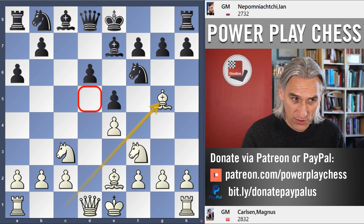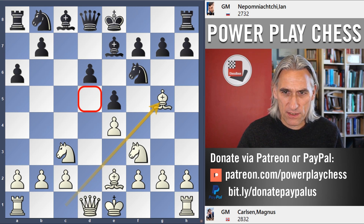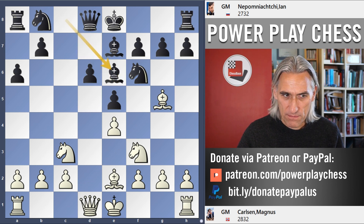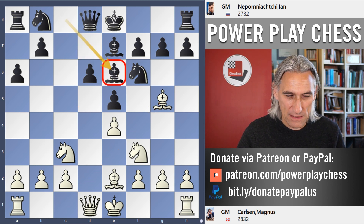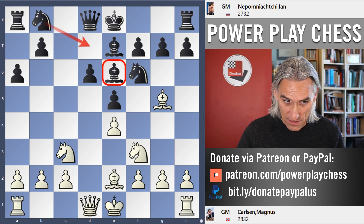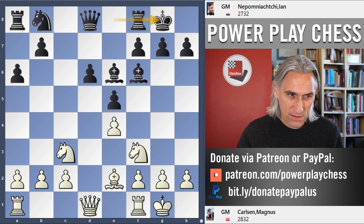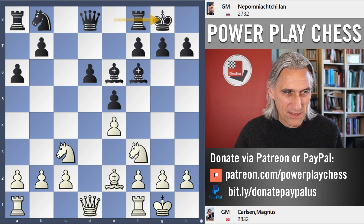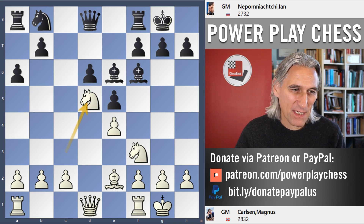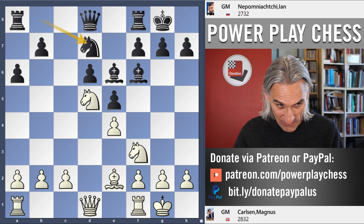Black basically has two continuations: the move that Nepo played, knight d7, and bishop e6. After bishop e6, the bishop comes to this beautifully chunky square, and then knight d7 comes. White gets in takes, then castles, and then gets in knight d5. But it's just not a big deal for black at all — this is absolutely playable for black.